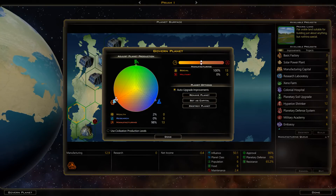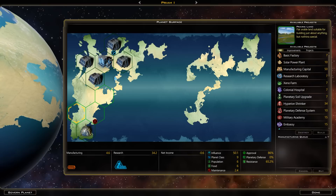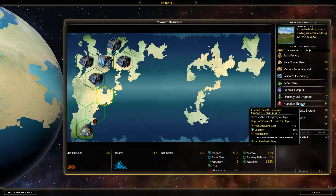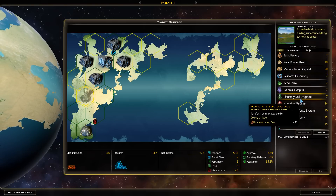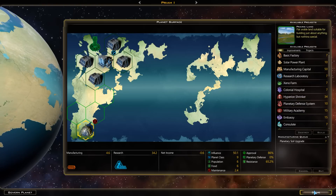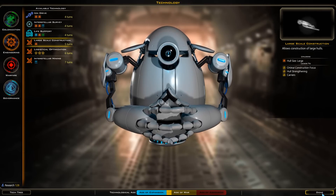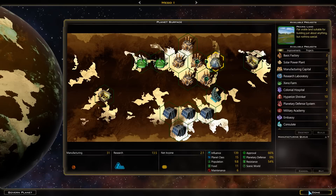So in this case, govern planet — I'll switch this to spend all of its points in social towards building. We could try to fit in another research center there, but this planet will be specced out for generating us research. We're producing 128 in the period of war, so that's not too bad.